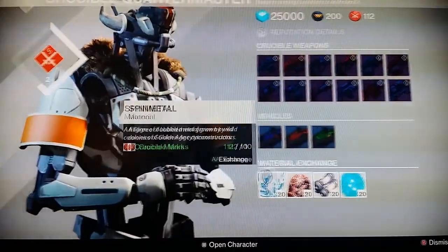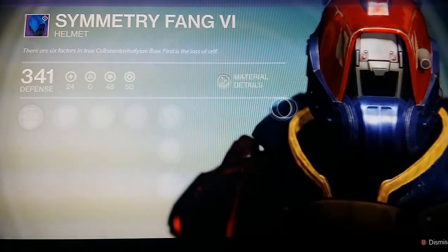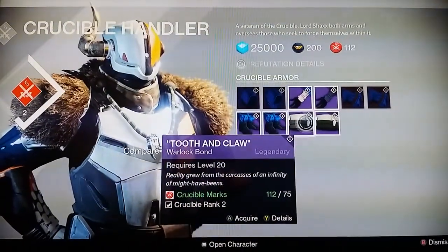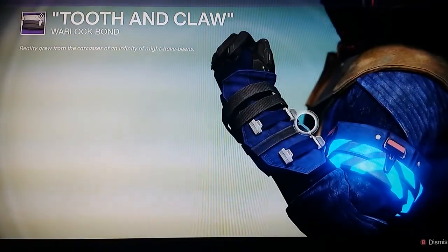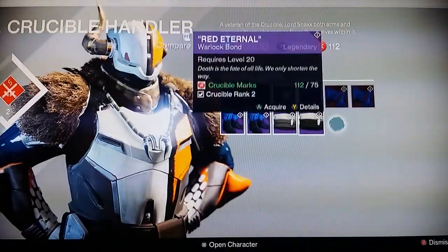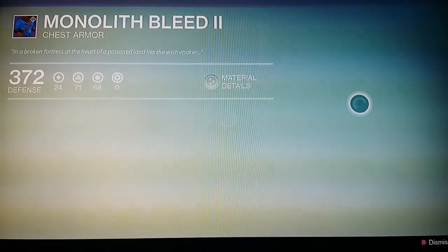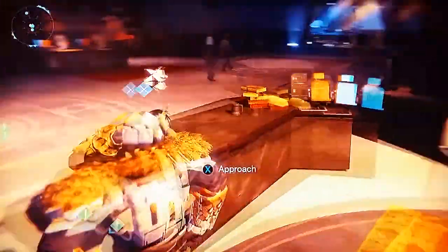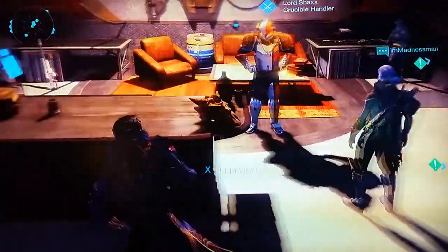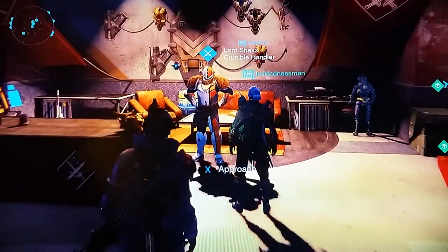Most of the crucible weapons revolve around red and blue — not a lot of new styles, just colors. Looking at the other vendor, some items require crucible commendations as well. There's one called Tooth and Claw. The Warm-Up Bond looks pretty nice. There's also Red Eternal — back to the flaming style. And a class item called the 'All My Victims Cloak,' made from the torn cloaks of other hunters — that's awesome.